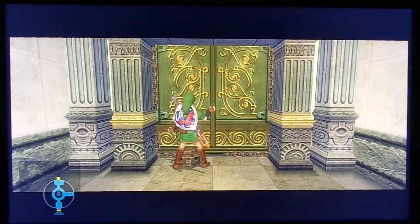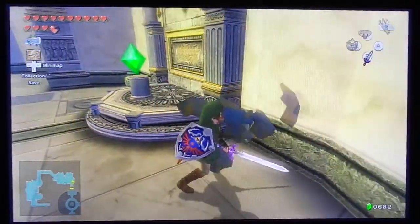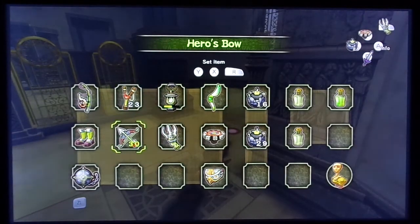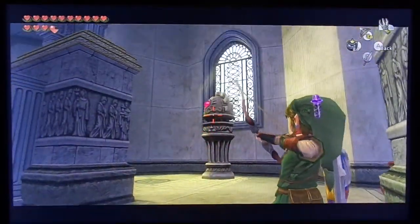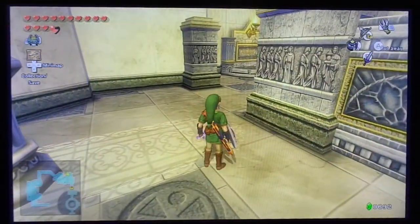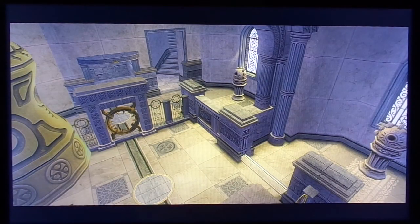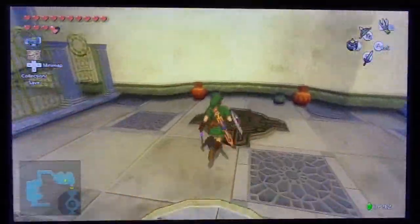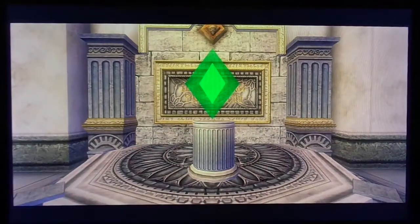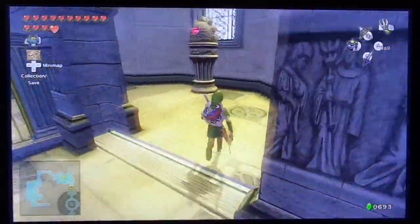Now we can go through here and unlock the door and continue on in the temple. We have this switch which we're going to use to unlock doorways. Here we have to shoot this crystal a couple of times to basically switch things out and get through this area. We shoot it once more, block that, then go through again and do it all over again. Then we kill the beamo statue - shoot it a couple times to destroy it.